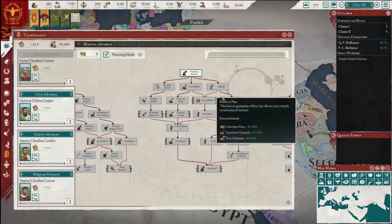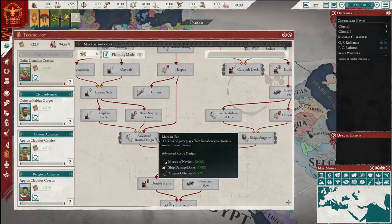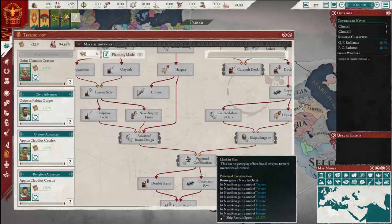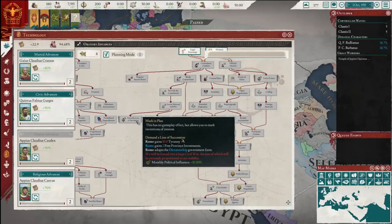It adds a whole lot of customizability. You can unlock modifiers as you choose, which you always could with the inventions, but we've added this extra element of keystone-type inventions which give you varying effects. Some do something instant — like here you have tetrares being produced, you gain a navy — but some have more long-lasting effects, like changing character interactions, changing the way you play the game. Some more advanced ones, like the dictatorship, could plunge you straight into a civil war, but you get a dictatorship out of it.